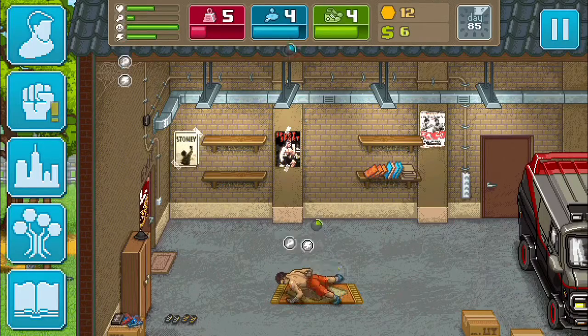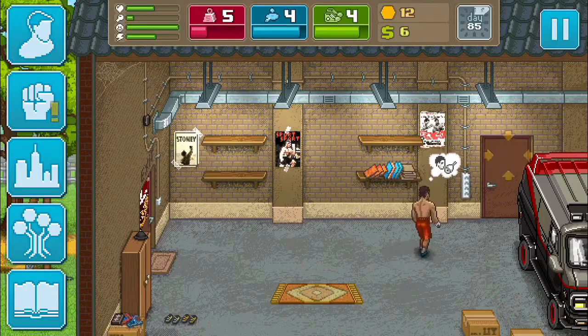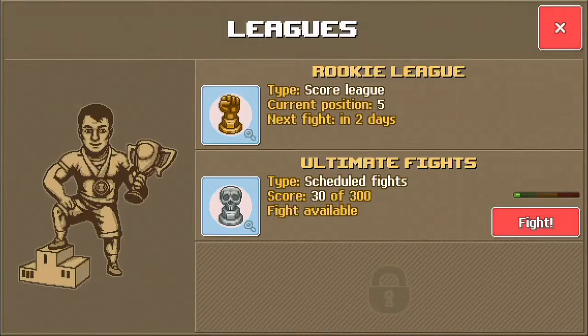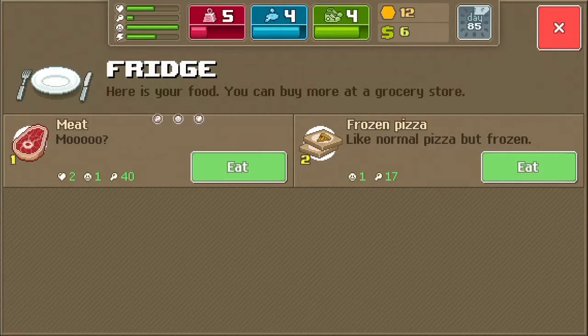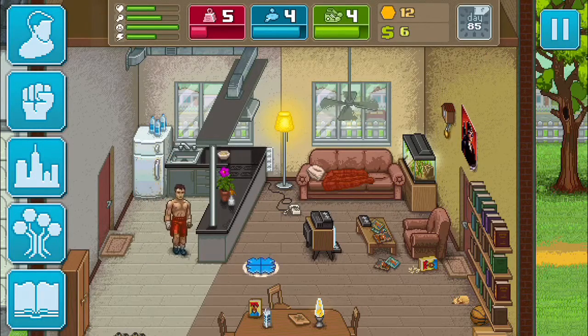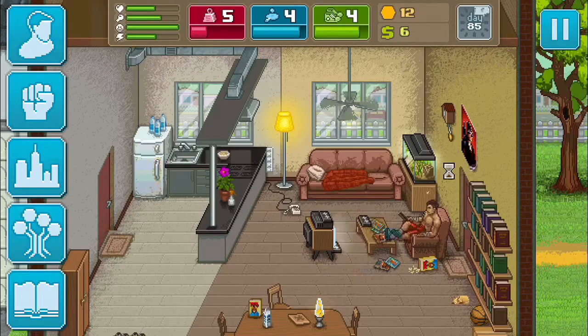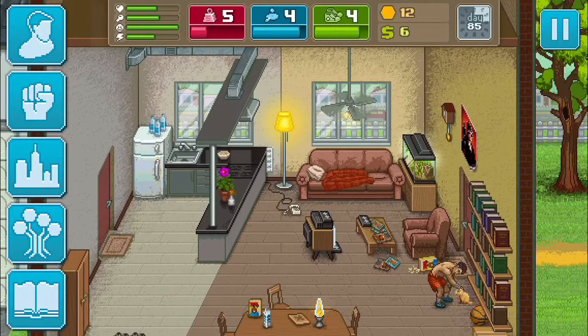Come on, let's hit level five! He's hungry, so that's it for training today. Let's eat one pizza. You can also watch TV to increase your mood, and that takes away your hunger — you're supposed to eat while watching TV. Here's my fish tank.